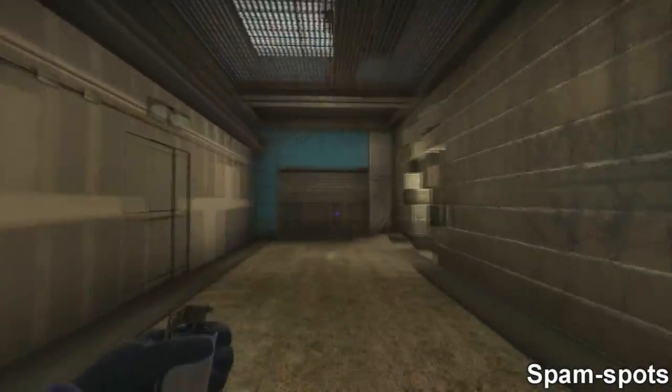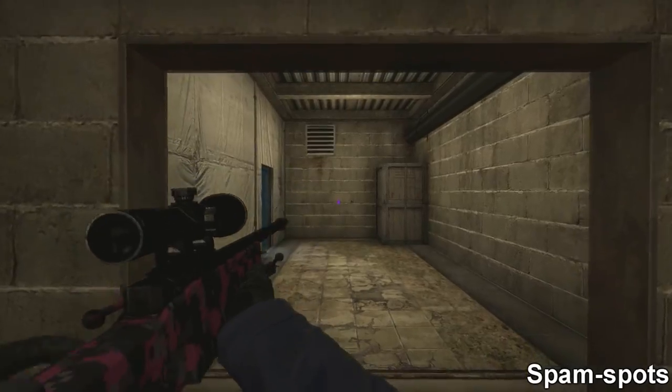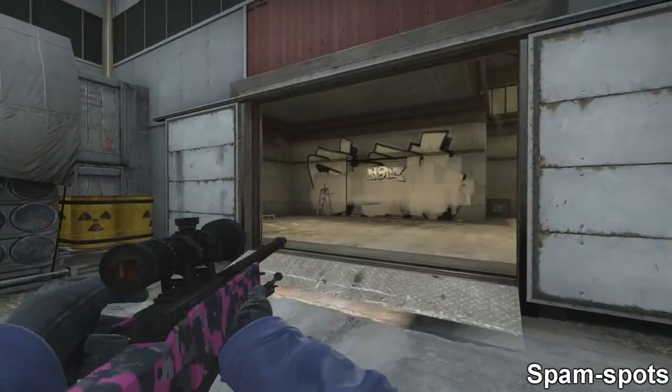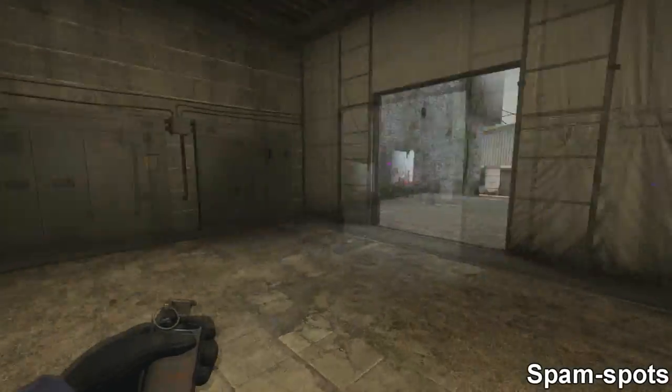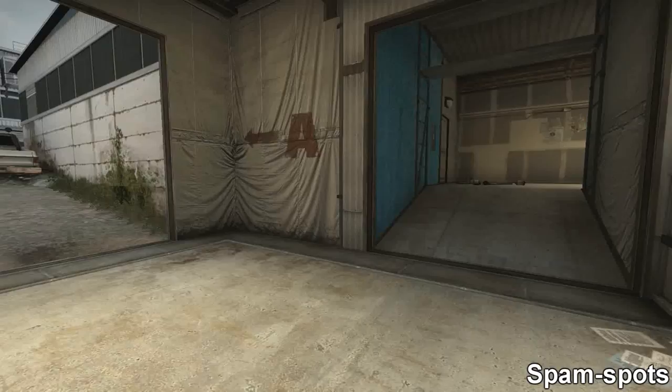Some wallbang spots: this wall is spammable, and so it is from the other side as well, which is something that people don't really use very often but is used occasionally. Both of these walls are metal and will do metal damage through, so you can actually wallbang anyone trying to play Doors.